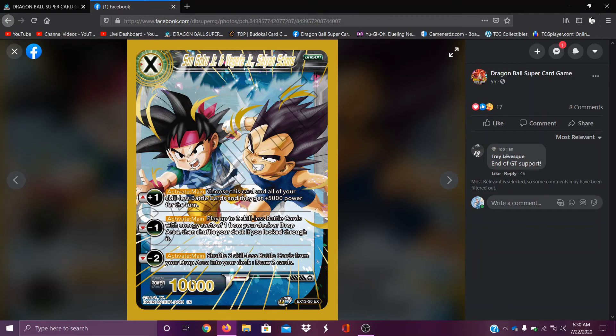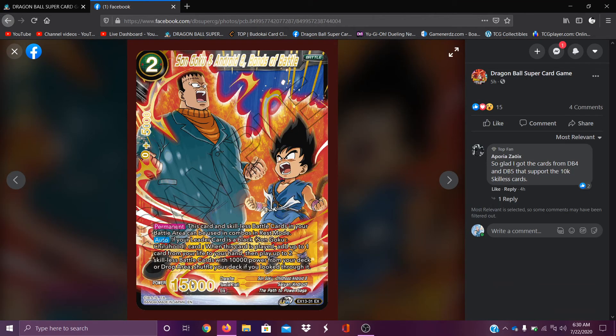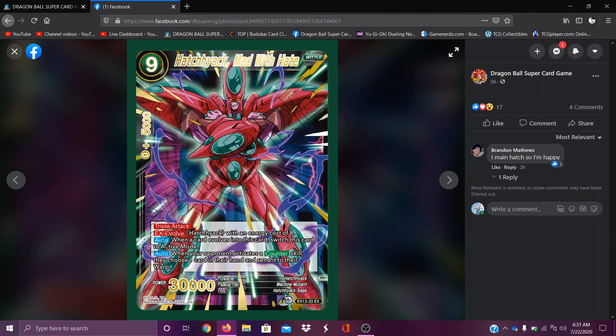Sun Goku, Vegeta Jr. — choose this card and all your skillless battle cards to get 5k. This is the Kiku support — nice. Play up to two skillless battle cards with energy cost of one from your deck or drop area, then shuffle your deck and look for two skillless battle cards and drop them. I love seeing all these different archetypes getting support. Sun Goku and Android 8 — this card is skillless; this card and skillless battle cards in your battle area can be used in combos and rest mode. If your leader is a black Son Goku childhood card, when this card is played, add up to one card from your life to your hand, then play up to two skillless battle cards with 10k power from your deck or drop area. Hatchiyack — nine cost, triple attack, EX Evolve from energy. When this card evolves, switch this card into active mode. When your opponent activates a counter skill, they choose up to one card in their hand and send it to their warp. Average, honestly.